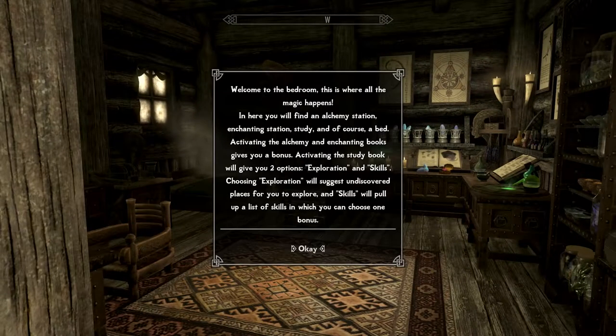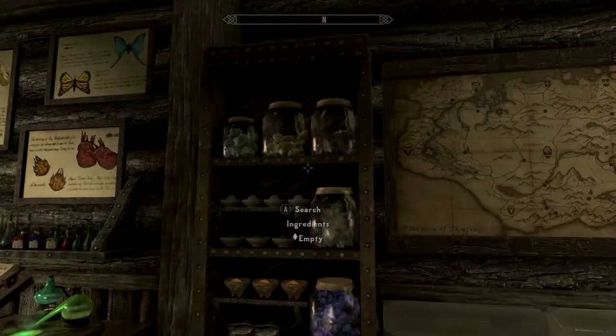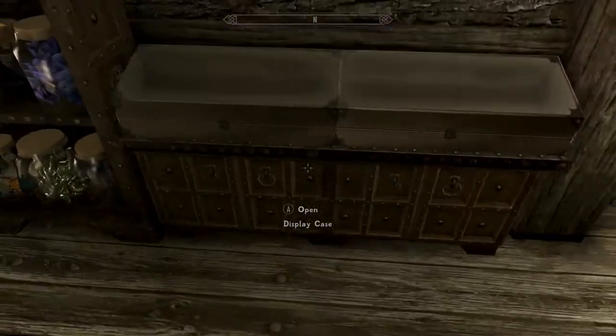Welcome to the bedroom - this is where all the magic happens. In here you will find an alchemy station, enchanting station, study, and of course a bed. Activating the alchemy and enchanting books give you a bonus. Activating the study book will give you two options - exploration and skills. Choosing exploration will suggest undiscovered places for you to explore, and skills will pull up a list of skills in which you can choose one bonus. And there's a map of Skyrim for teleportation - oh hell yeah, that is cool.